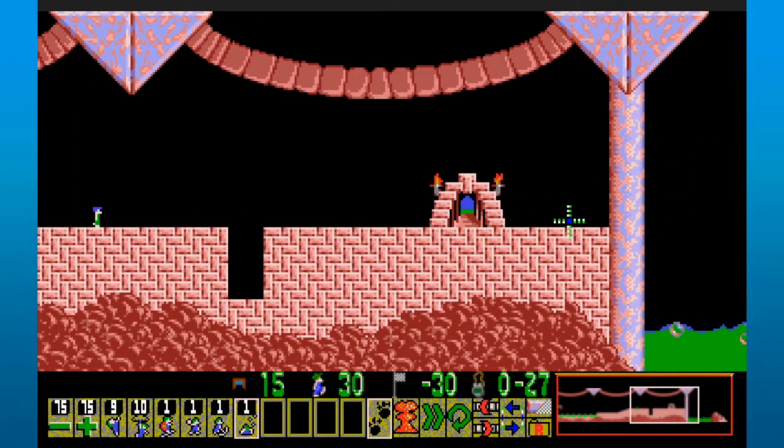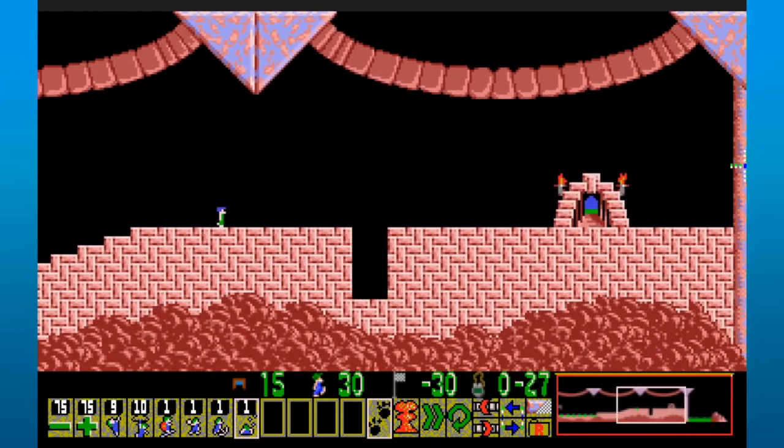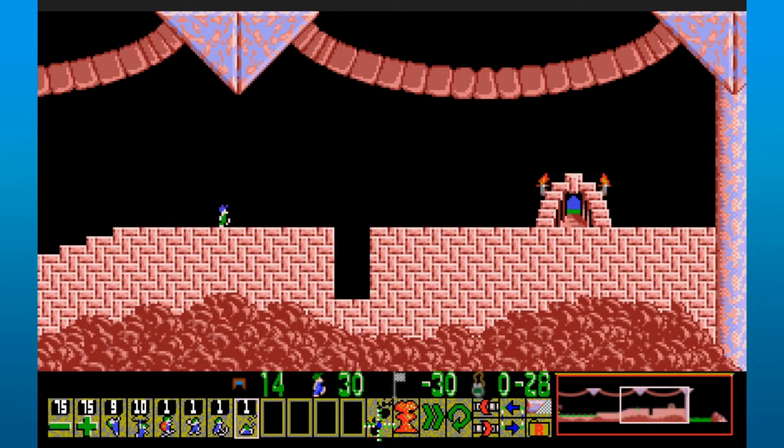I was going to say we end up mining through here somehow, using a bridge right here to make something that a basher can go through. But he still just turns around and goes left. This is one I don't really feel good about...